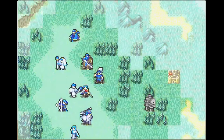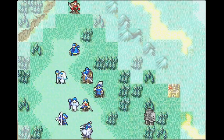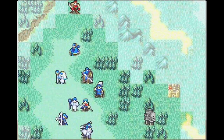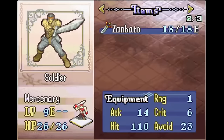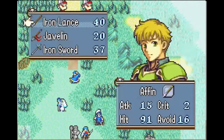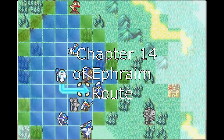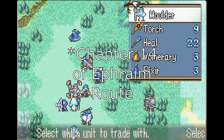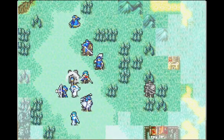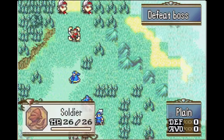Chapter 6 is the next map I changed, and I made a couple adjustments here. First, the village in the south that normally gives an Antitoxin now gives a Restore staff. The Restore staff fulfills the same role of clearing poison but has enough more use cases that a player might actually be happy to get it, versus the Antitoxin which is pretty disappointing. This is also the only change I made where I was considering Ephraim route — a common pain point is getting to Chapter 4 of Ephraim route, realizing you don't have a Restore staff, and then having a miserable time with the Berserk Druids. This Restore staff in Chapter 6 gives you an opportunity to get one for free.